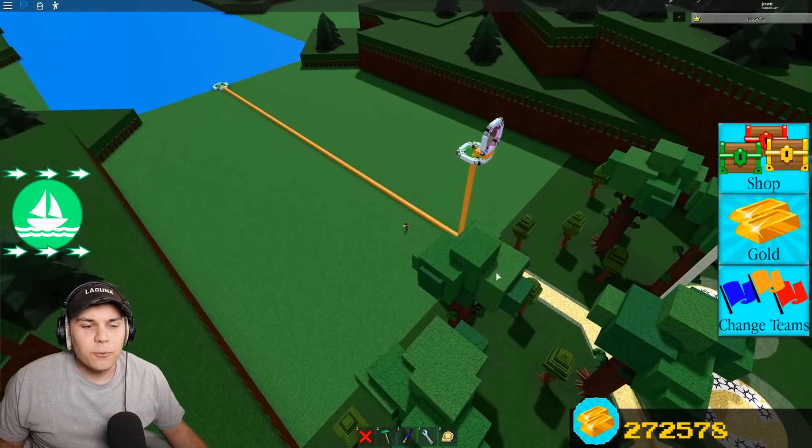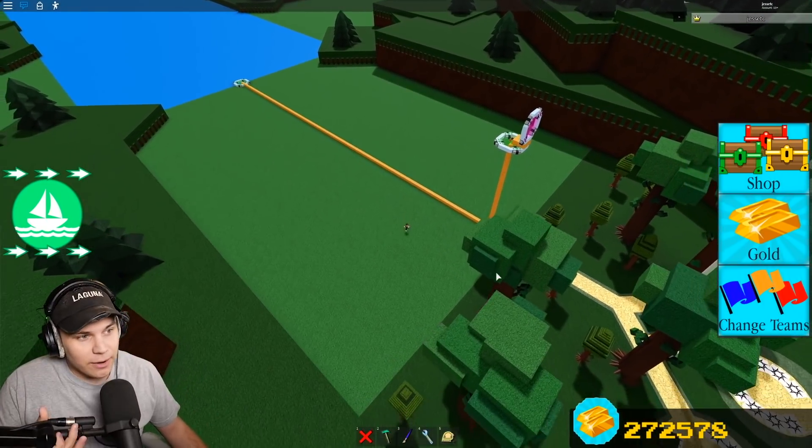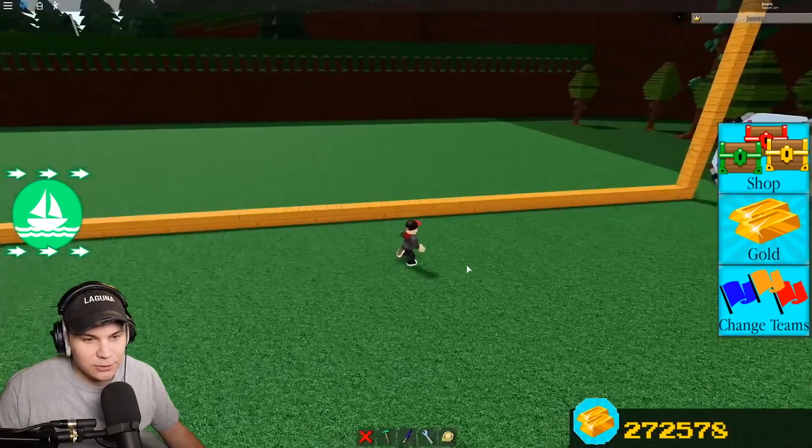Ladies and gentlemen, recently I covered all of the water in Build-A-Boat with water. You might think that sounds stupid, but the whole idea was that we put a layer of water on top of the previous water to pretty much break the water — like the water stopped working. Now I thought, what if I take that, but instead of just putting water on top of water, I turn the water into lava and just confuse an entire server.